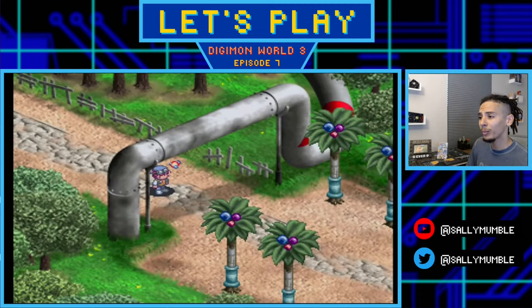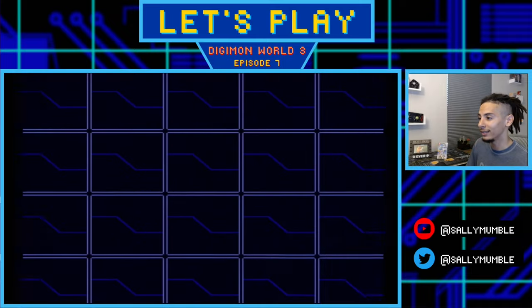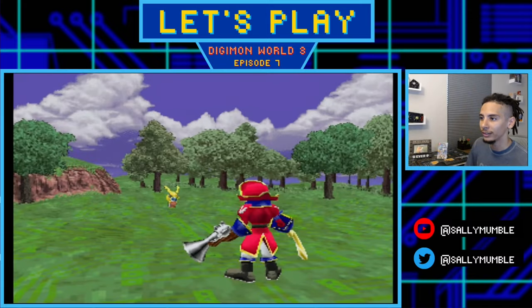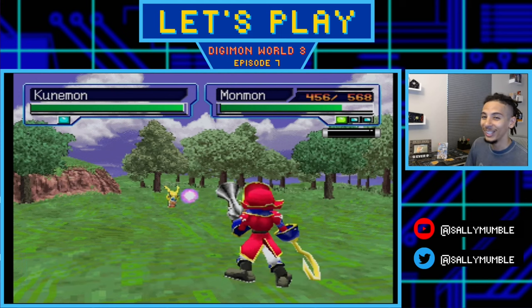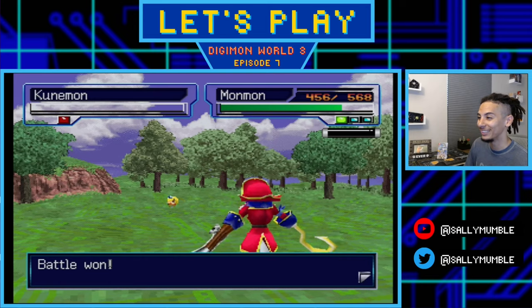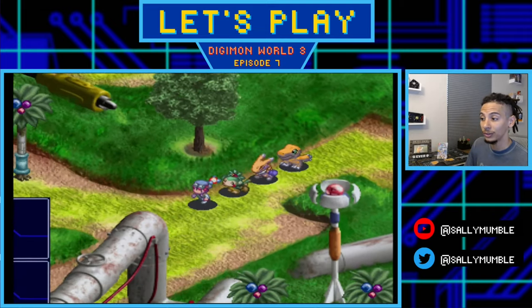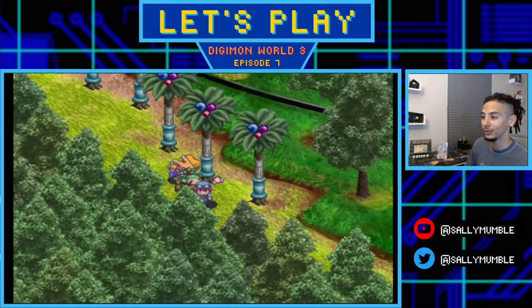We did a little grinding off screen - Monmon is level 7, Hookmon is level 4, and both Agumon and Renamon have champion forms at level 5. Once everyone hits level 5, I'll switch to Renamon since the champion form will be really helpful in upcoming boss fights. If you're going for specific Digimon paths, check the guide linked in the description. Also consider whether you want to keep all starting Digimon or switch some out.